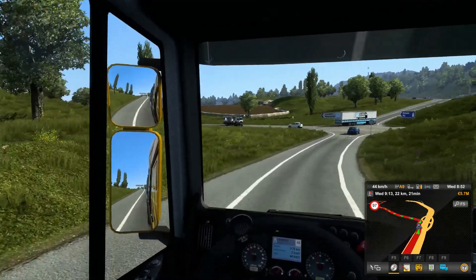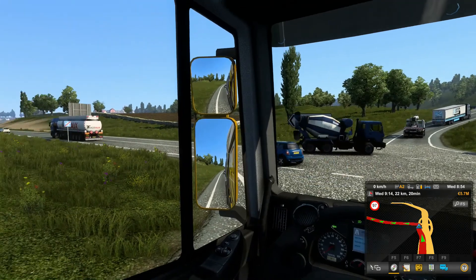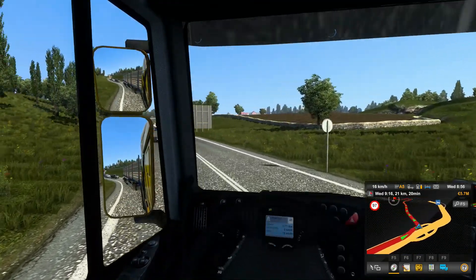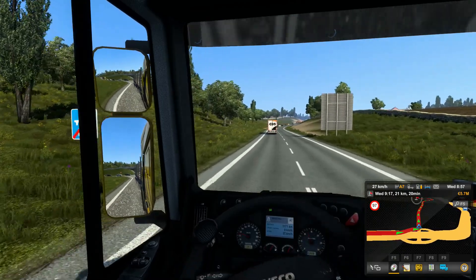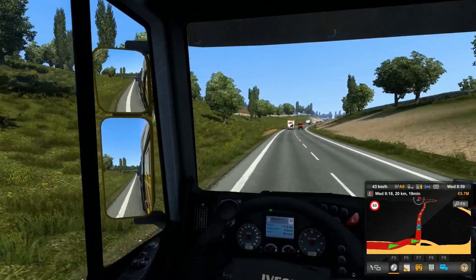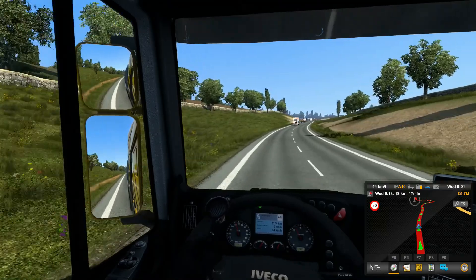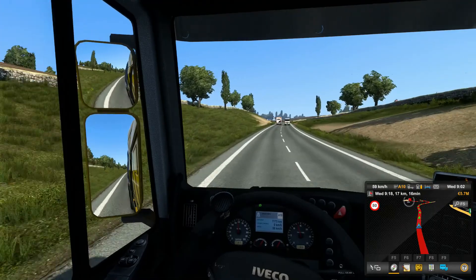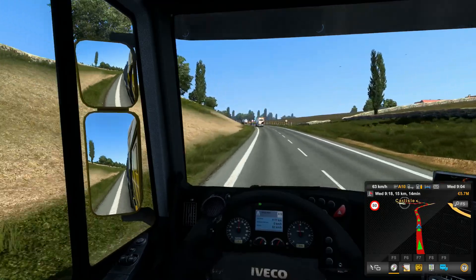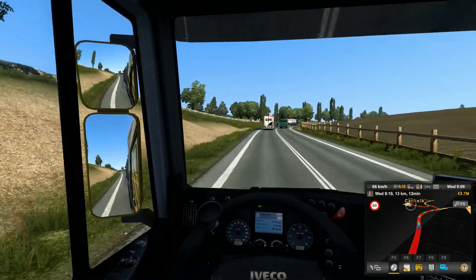Coming off now — this would be junction 41 of the motorway. There's some weird signposting: Carlisle and Newcastle are two totally different directions, one's east and one's west, so seeing them on the same sign seems strange. Newcastle's about 40 minutes on the train from where we are. Here we go — this is the logging camp we're dropping off at. Perfect — this is exactly what I needed.